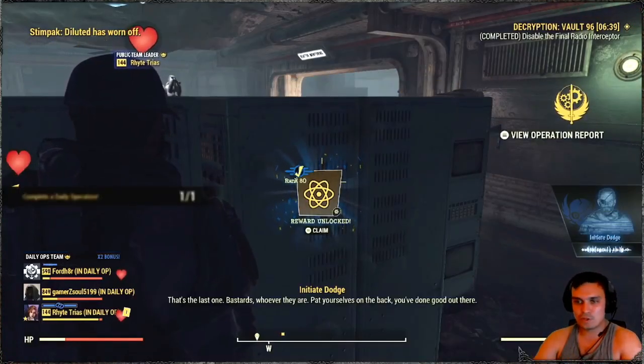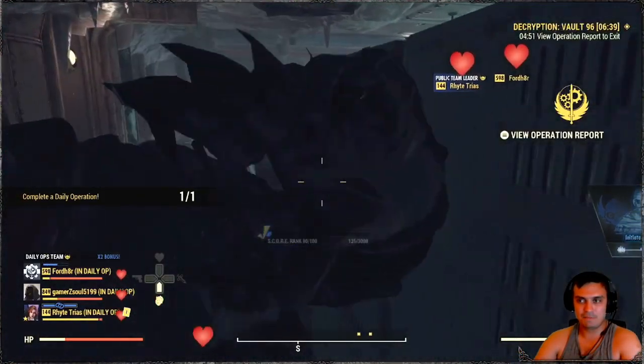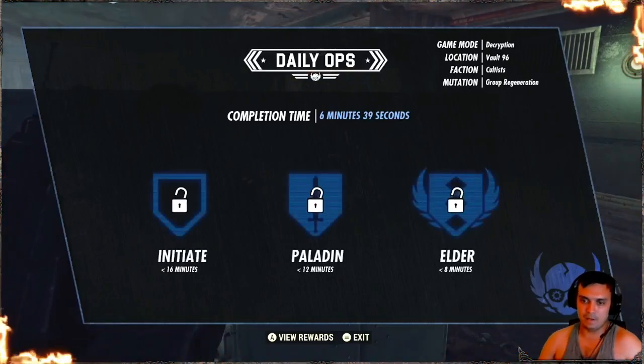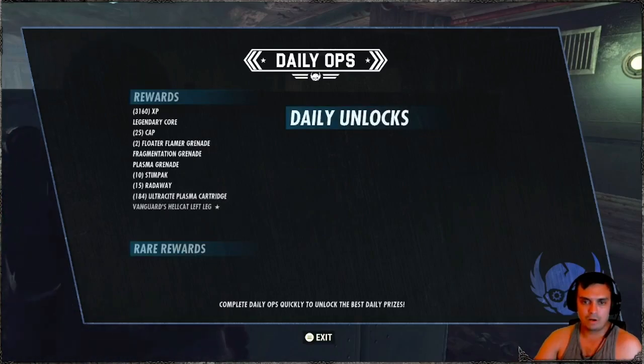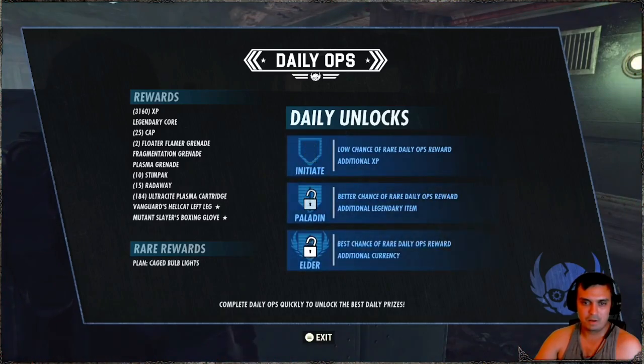Let's see what rewards we get. We got a Legendary Core, Vanguard — nothing good there. And a Cage Ball Blast. Love it.